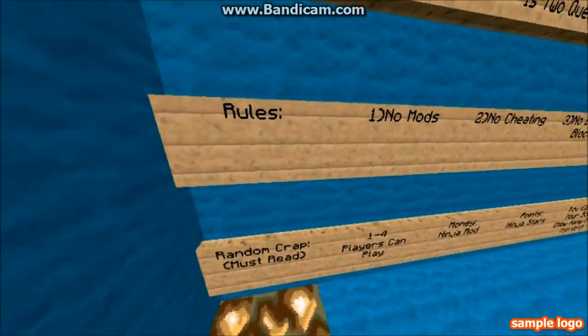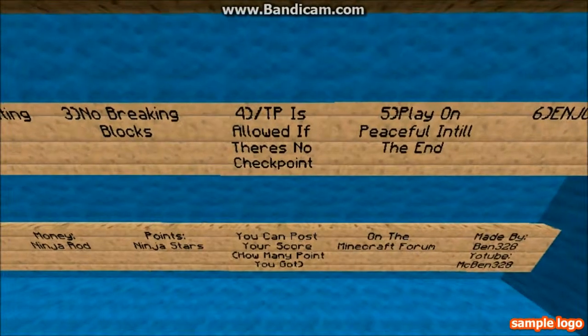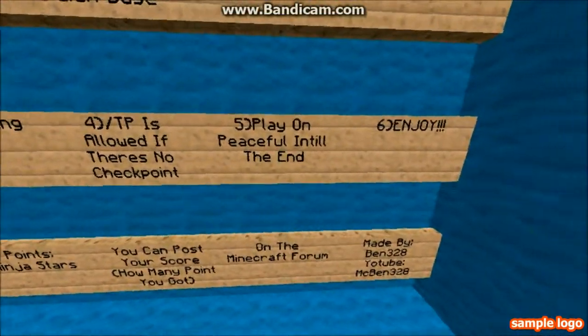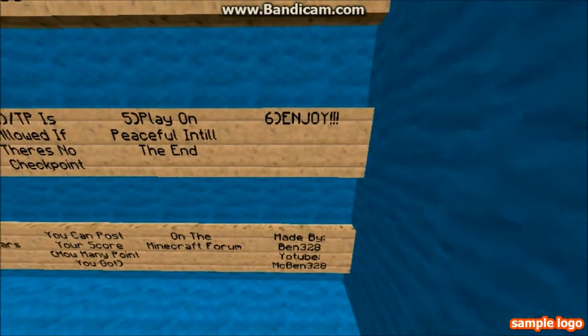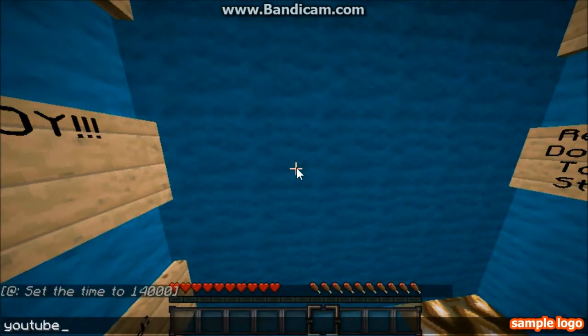It's a random crap must-read: 1 to 4 players can play. Money — Ninja Rod. Points — Ninja Stars. You can post your score — how many points you've got — on the Minecraft forum. Made by Ben328. YouTube: McBen328.